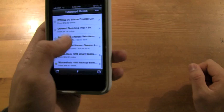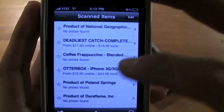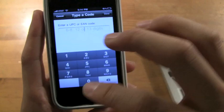Red Laser is a scanning application that works extremely well and it's so useful. I haven't had a chance to use it because I haven't gone out and bought anything in a really long time, but next time I do, I will definitely use this. Let's go over the interface first. This is the menu you come to at first — here are all your scanned items. You can edit them, delete some if you want, email them, or show some help. And this is the scanning button that will actually take the picture of the scan. Or you can write in a standard UPC code, and that will tell you the price right then and there. Or you can be the cool guy and use the scanner.